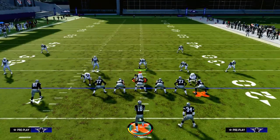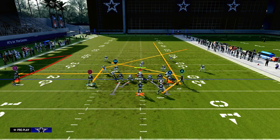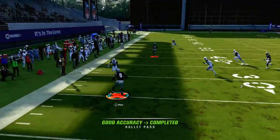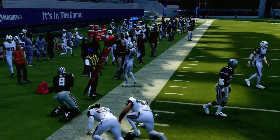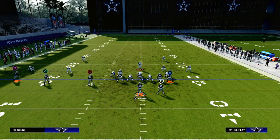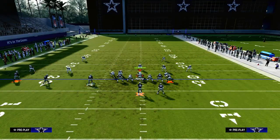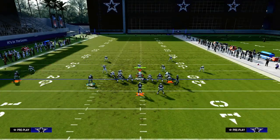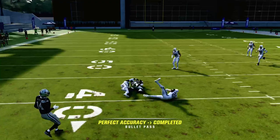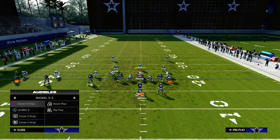Now we have a couple of different options on the other side of the formation that are really effective. The first option is the tight end drag, the second is the running back angle route, and the third is the comeback. If they're running a standard cover 2 without hard flats — which a lot of people don't use against trips — you can use that tight end drag. That forces them to hard flat on the left, and if they put the hard flat over there and you motion the streak receiver, they have to user the post. That opens up the entire middle of the field for the running back angle route.